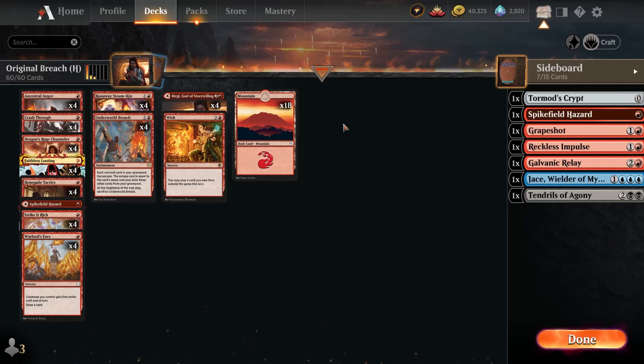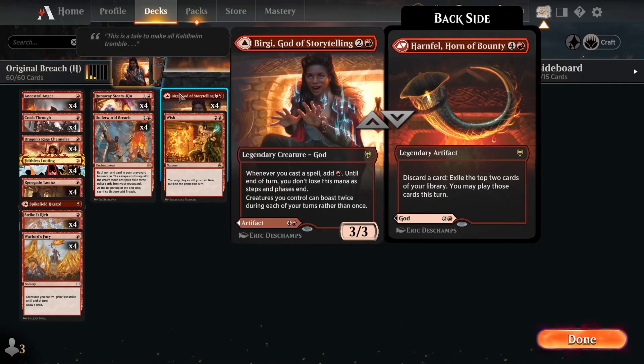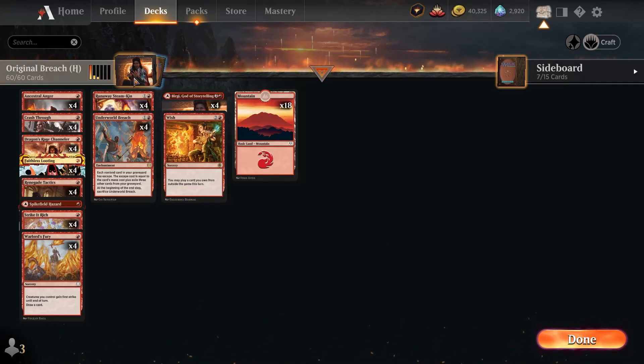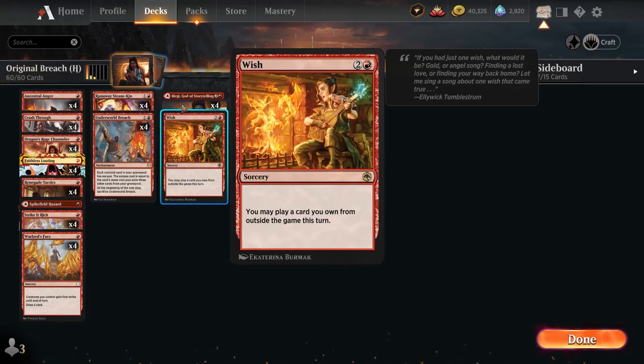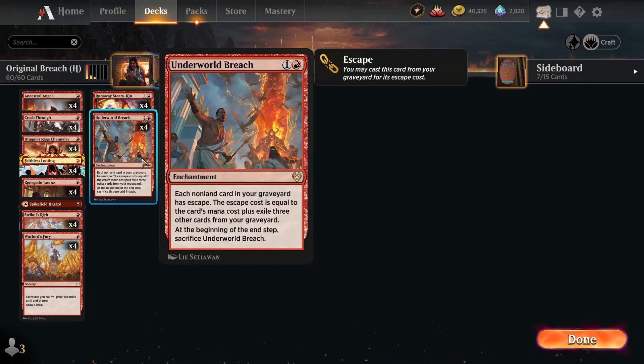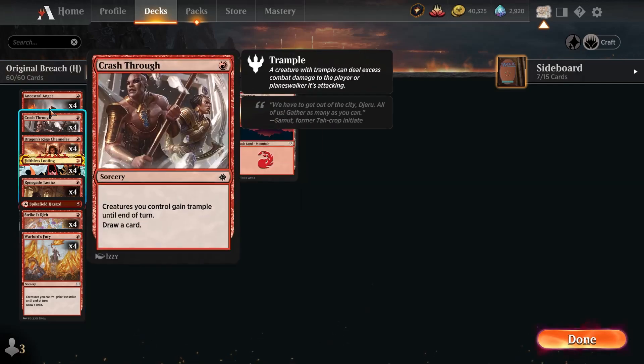The basic premise of this deck is you want to get down either a Steamkin or a Bergy to produce mana. Potentially a Dragon Rage Channeler as well, which does help the combo, and then land an Underworld Breach. From there your plan is basically just to chain cantrips — this deck has 16 of them.